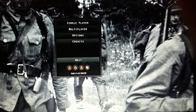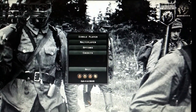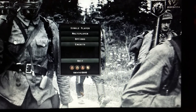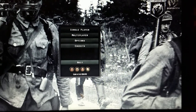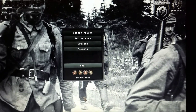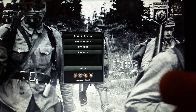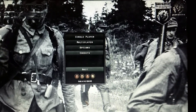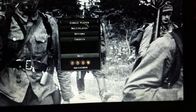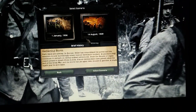Today I'll be playing some Hearts of Iron 4 with some mods included. The mods I have are: liberate countries or nations, a mod that makes Germany's flag the Nazi symbol, and a mod that makes training soldiers faster.